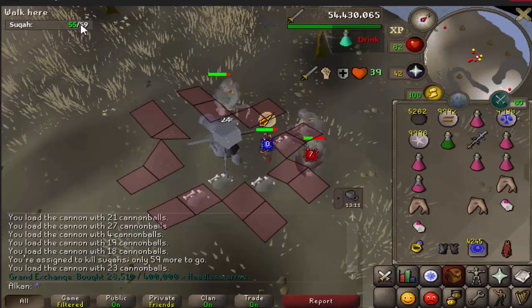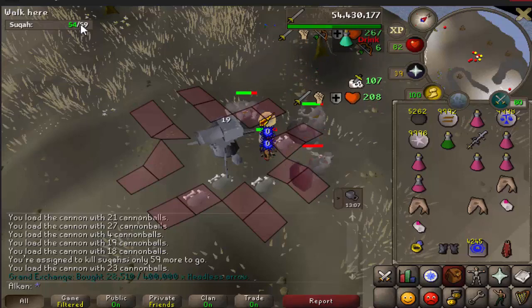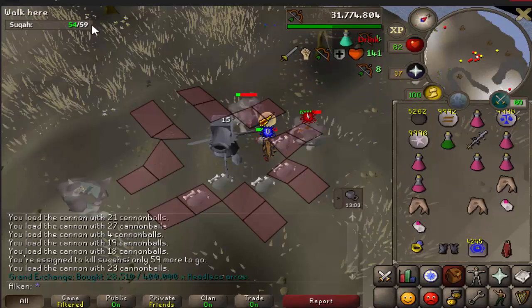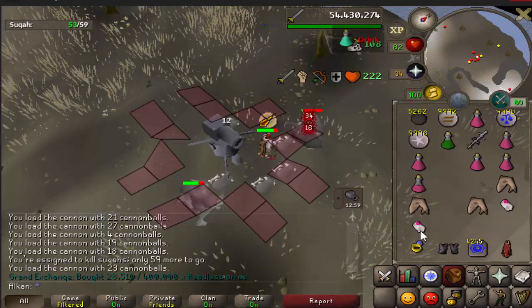Now by the time I actually kill these 59, I'll probably grant another 15 or so - maybe just 10, maybe 15, maybe even 20. So that's going to be like an extra 60, 70, maybe even almost 80 SACWAS just from one Slayer task.